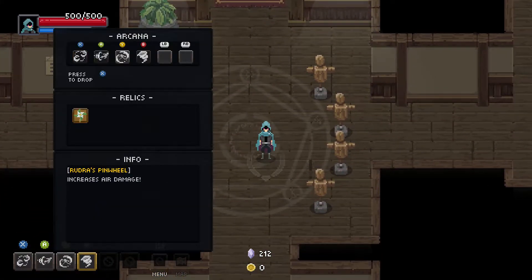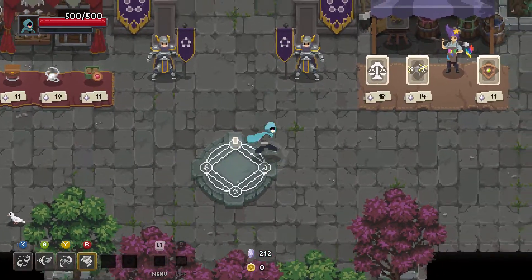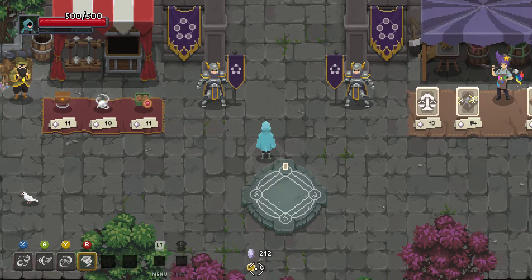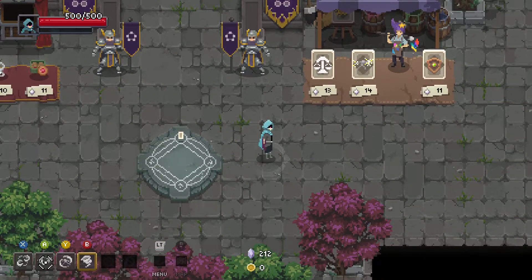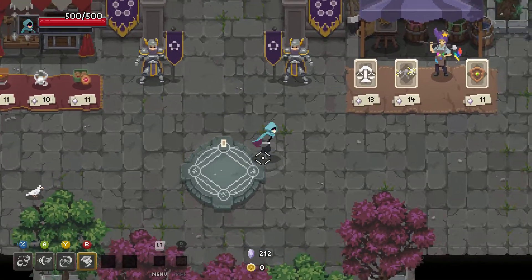We also get to pick a relic at the start — this one increases air damage — but there are all kinds of different relics we can acquire. This is all before the game starts. Basically, we enter a dungeon and go until we die. In the dungeon we get gold as currency, there will be shops, and we can buy additional abilities to fill out our spell slots or acquire additional artifacts. For starting out, we get four spell slots, one artifact to choose from, and a wizard robe.